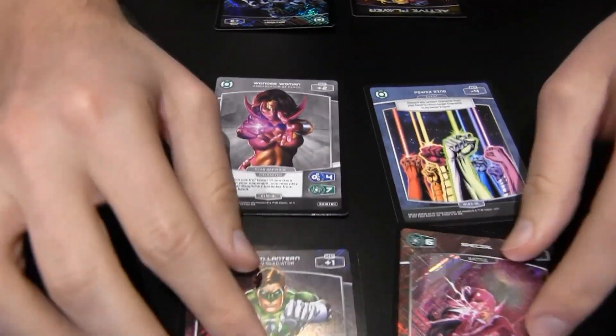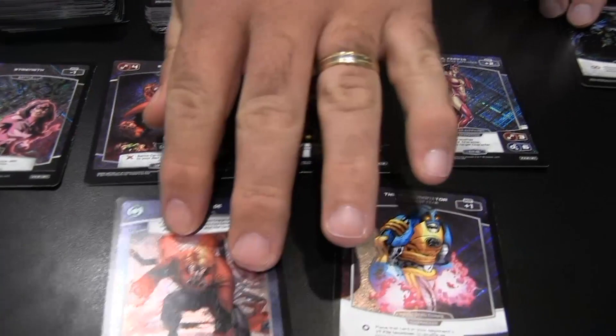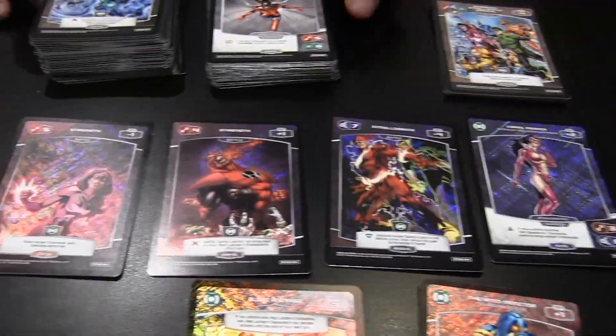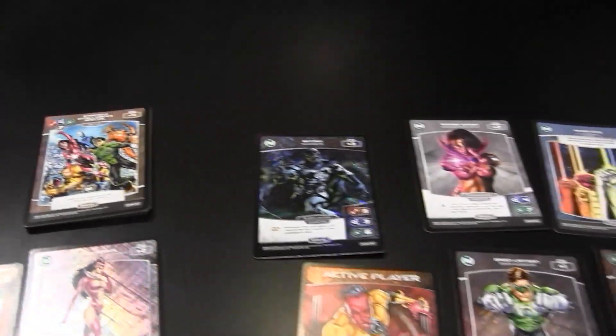So we're going to showcase a few things here. I've got my commons, uncommons, and rares stacked up. I'm going to show my foils and the cooler rares. That Batman is awesome — I'm going to say you took it, man. I got a few more foils than you did, but you took the cake with that Batman. The cross rares — I think those are pretty tough to come by.